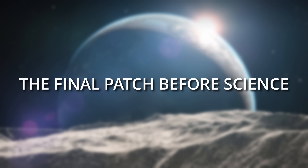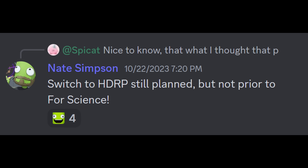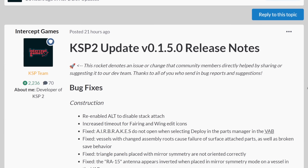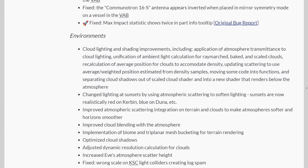I'll start with the final patch before For SCIENCE! Patch 1.5 will introduce a couple of fixes, performance improvements, a new grid-fin part, and an update to Unity 2022. This does not yet include a switch to Unity's high-definition rendering pipeline though — that is planned for some time after the For SCIENCE update. Patch 1.5 is the last scheduled release before the SCIENCE update and is already out. You can check the patch notes on the forums.